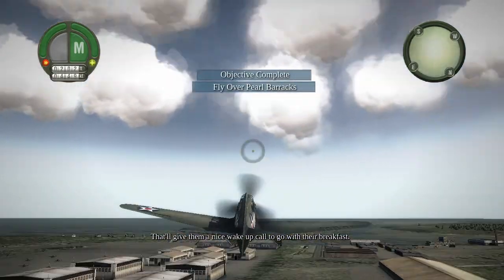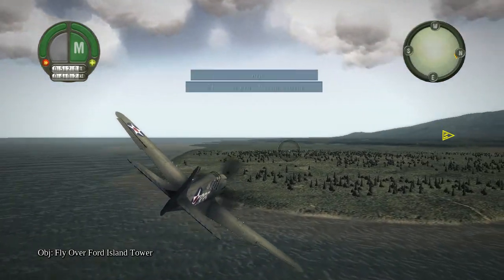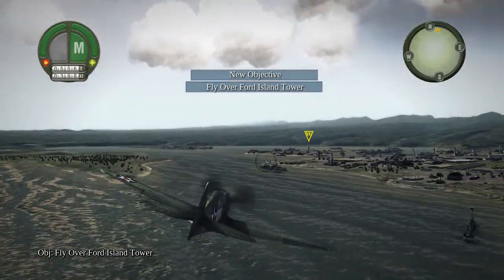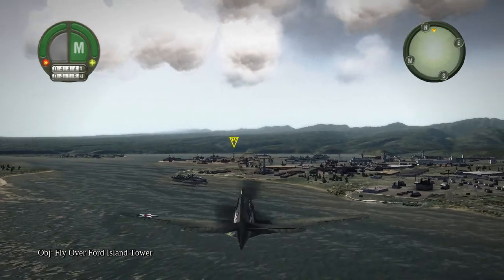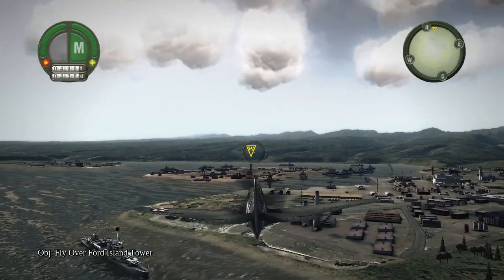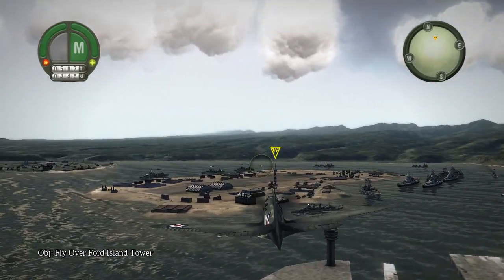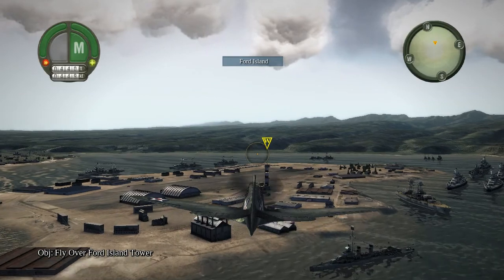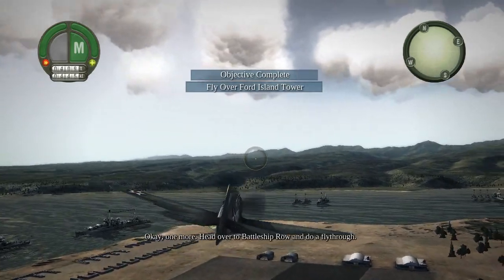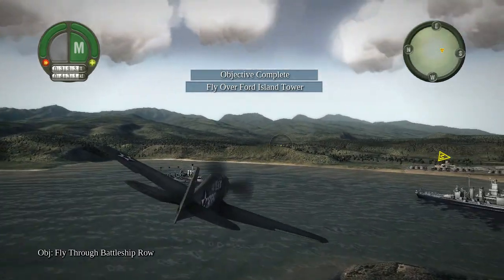That'll give them something to go with their breakfast. Let's see you up close now. Give us a flyby at the Ford Island Control Tower. There we go. Give us a wave. Okay, one moment. Head over to Battleship Row and do a fly-through.